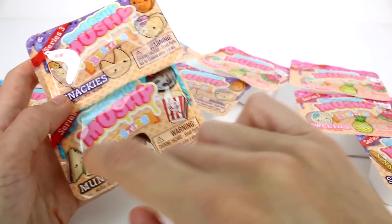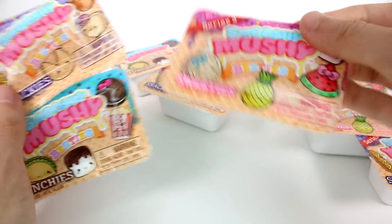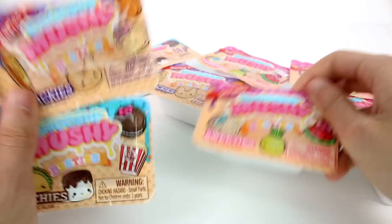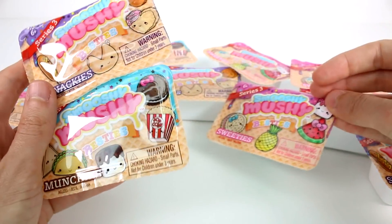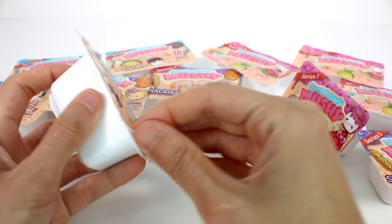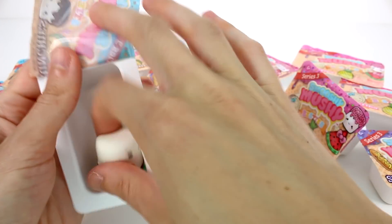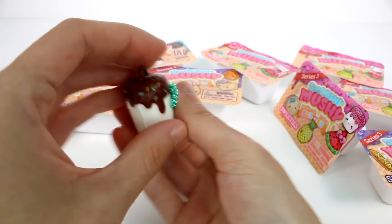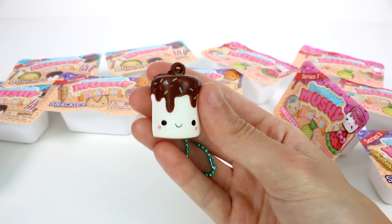So these are the ones you can find in the Snackies, these in the Munchies, and these ones in the Sweeties. We have four of each of these to open up today. Let's open up the Munchies first and see what we have. We have a little marshmallow! This one's really cute — I love the little sprinkles.